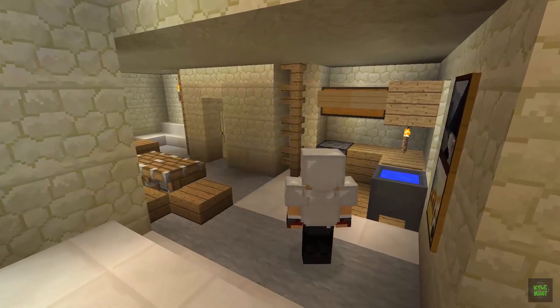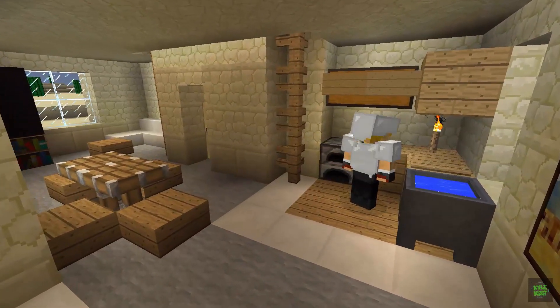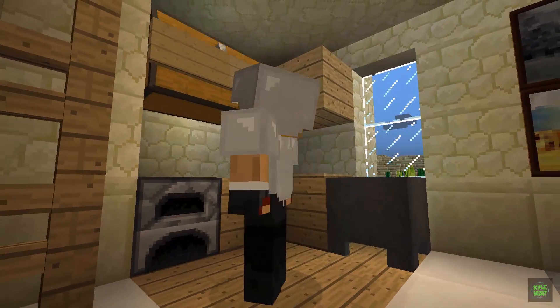As we walk down we enter the living area of the house. To the right is a kitchen — it's very simple in its design but it looks pretty sharp. It also has a furnace and a large double chest right there, simple with its oak wood cabinets and flooring that match the theme of the build.